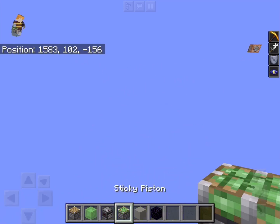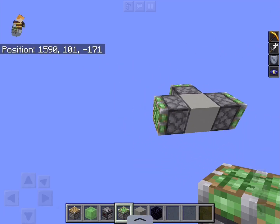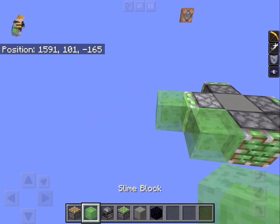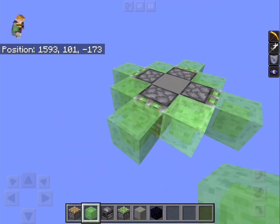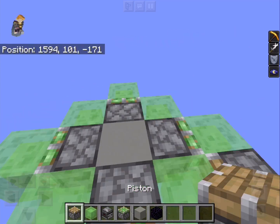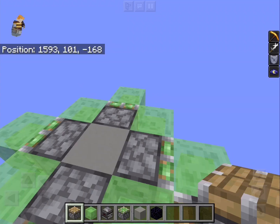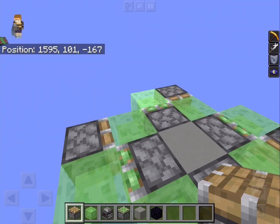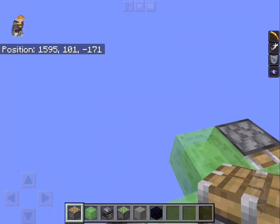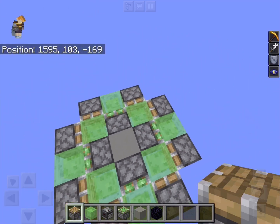So let's see how to build it. You place a full sticky piston on each side of that temporary block, then slime all around it. And finally, pistons at each side of the slime, as you can see. And there you go, four-way flyer.